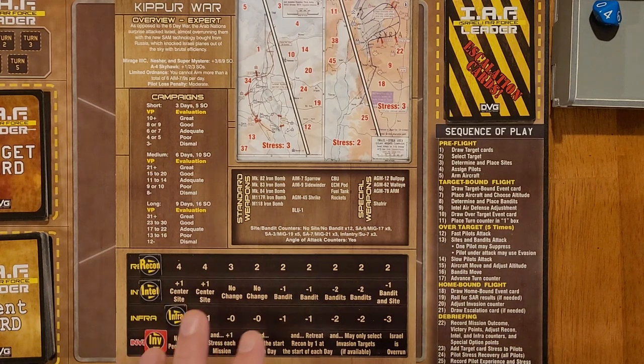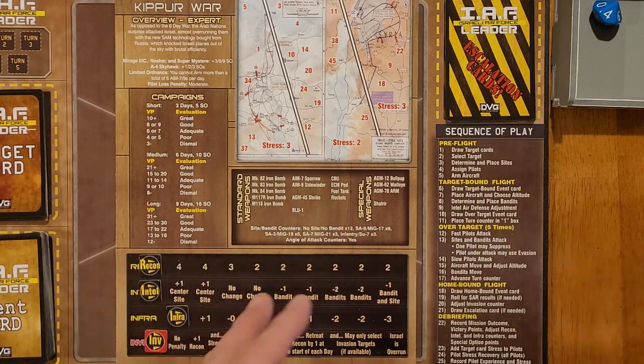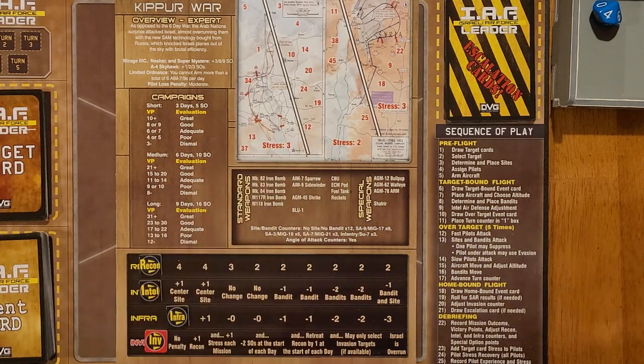You kind of have to pick and choose strategically what targets you're going to attack, and sometimes you might have to attack something you'd rather not based on your pilot situation. We did move our infrastructure track one. Infrastructure adds additional enemy units - surface to air missiles, et cetera - in the target area when that is a plus one. Once you start going down, you're going to actually start removing them. So these three tracks going to the right is good, this track going to the right is bad.